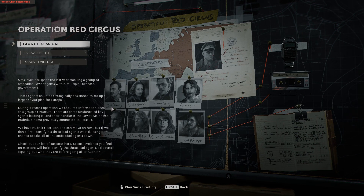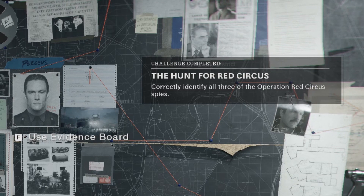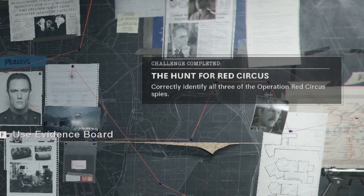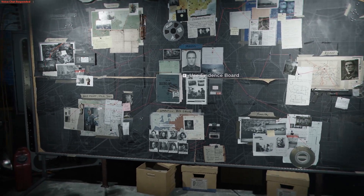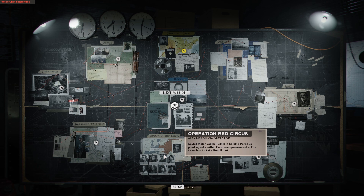Once you have all three suspects confirmed, go ahead and launch the mission and complete it. At the very end, once you're back in the meeting room where the evidence board is, you'll get a pop-up message saying you correctly chose all three suspects. That's all there is to it. If you have any questions, post them in the comment section. Leave a like if you found this helpful, subscribe for more, thank you for watching, and I'll see you all in the next one.